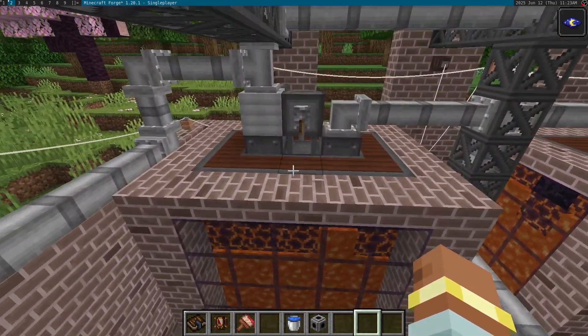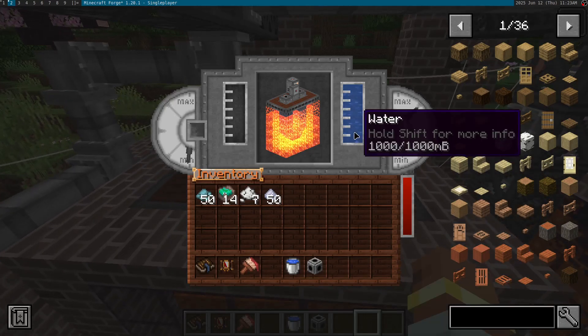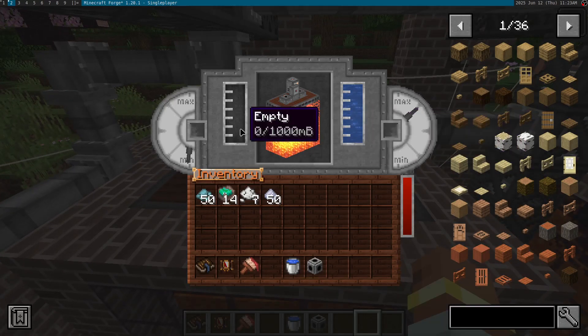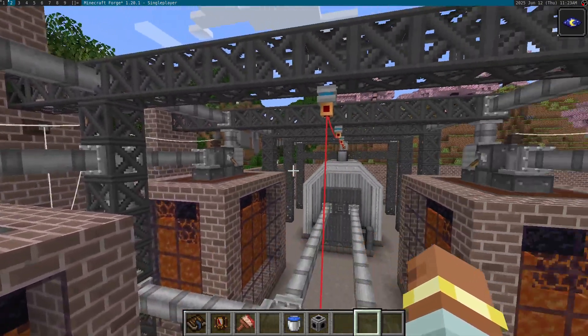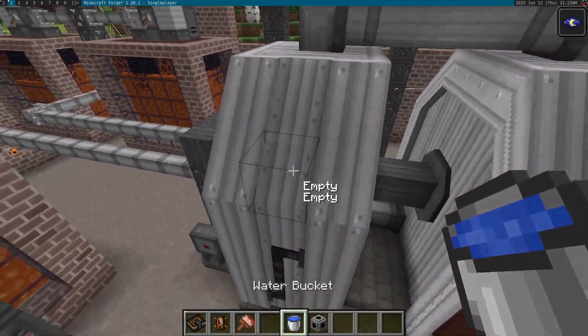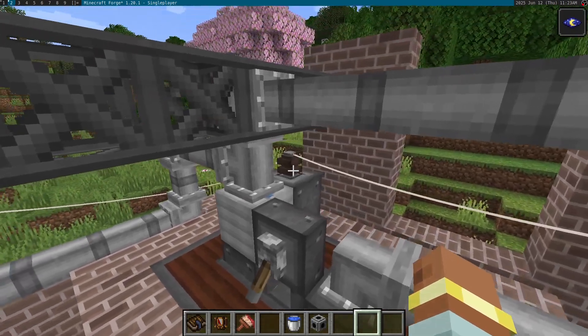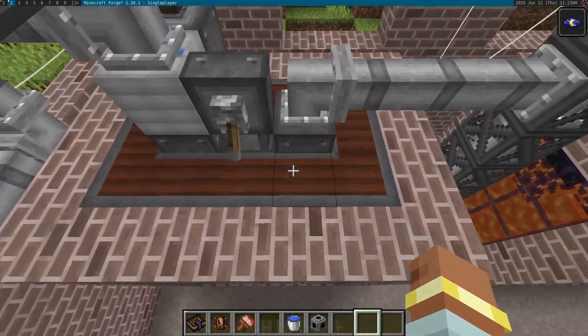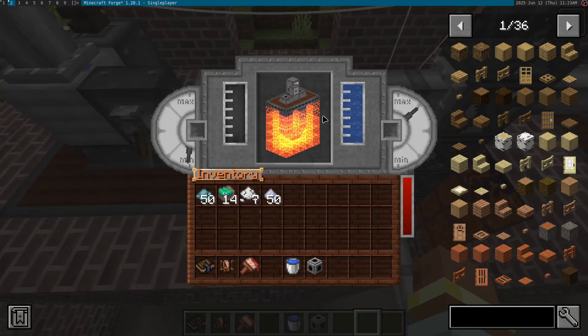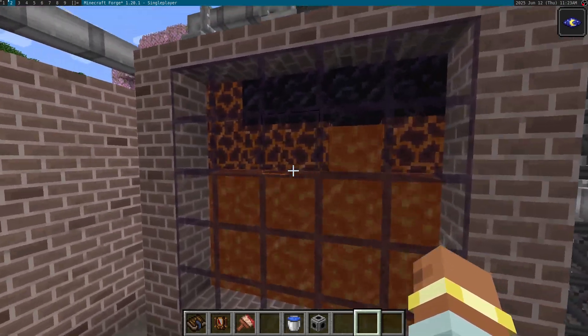These multi-blocks here are the geothermal exchanger. All this thing does is it converts water into steam, and this steam is used to power this other multi-block over here, which is the steam turbine. In order to keep this machine running, it needs a small amount of power to power the internal pumps, as well as a source of water and lava or magma.